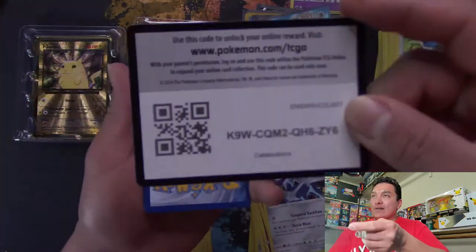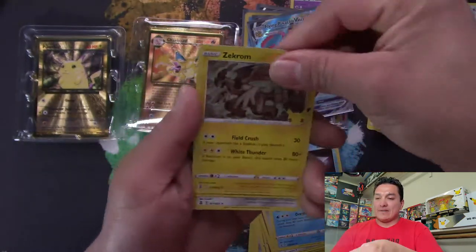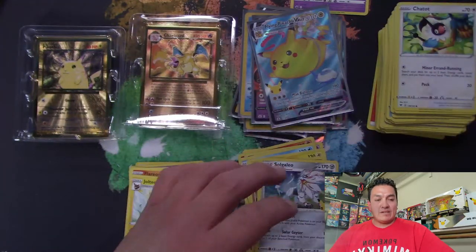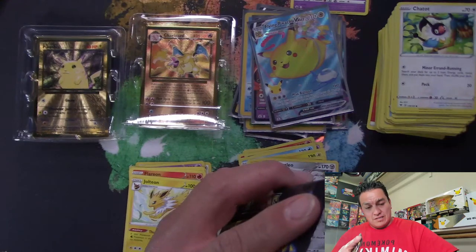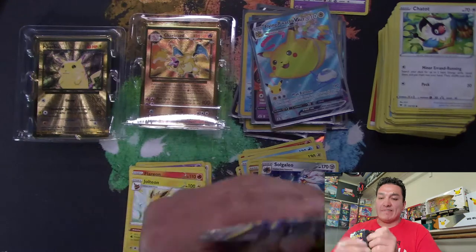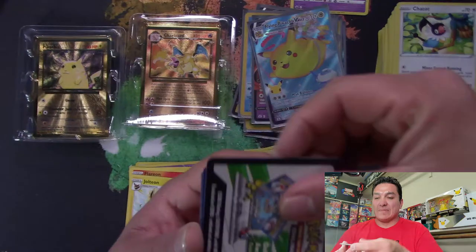Next pack: Palkia, Zekrom, Groudon, Solgalio. All right, we got seven more packs to go. I feel like I'm doing a box break — that's how many packs are in this box.